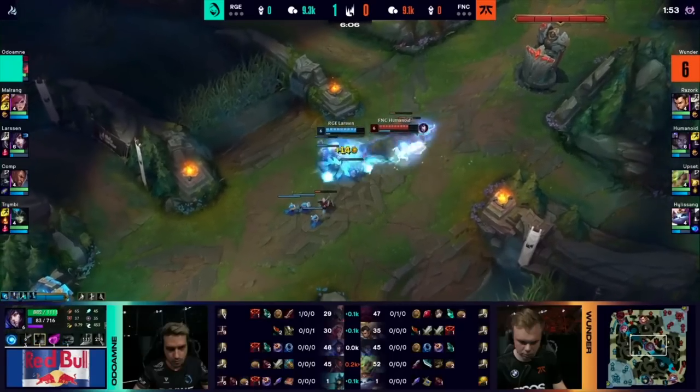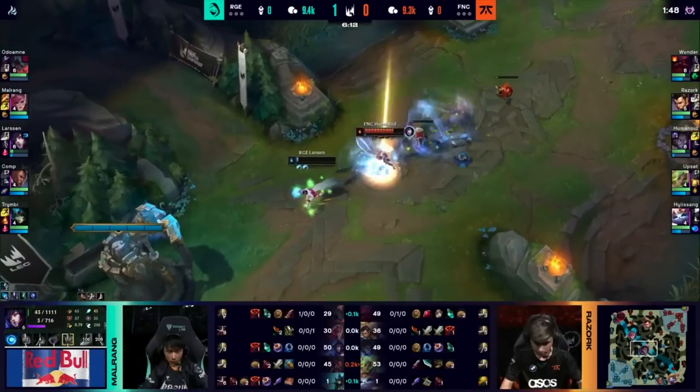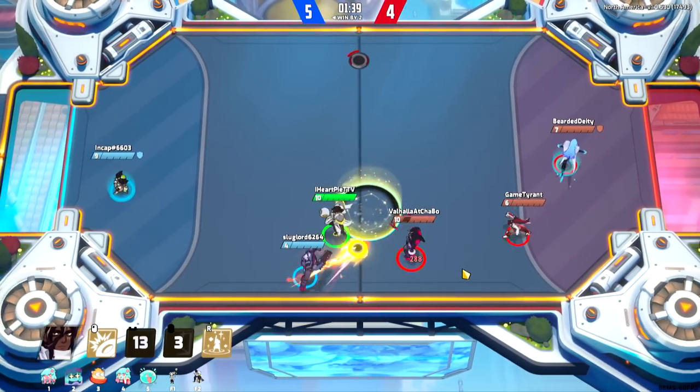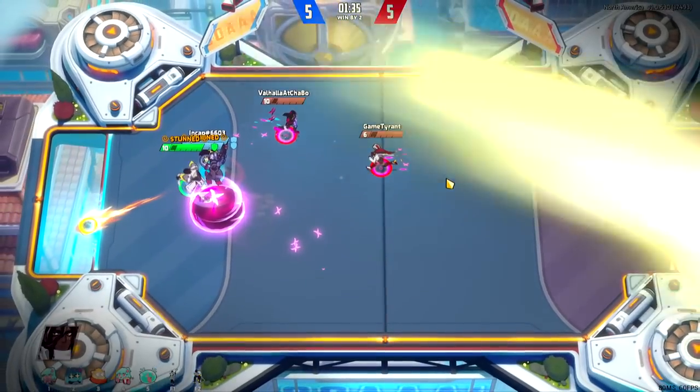Now, if you come from other MOBAs, this might actually seem a little counterintuitive because in most games, you actually want to be the first one to strike. But in this game, because the core gets redirected, the direction is actually dictated by whoever hits it last. Knowing this one fact is actually a very simple but effective way for you to both attack and defend.